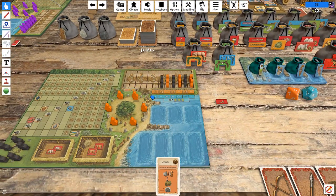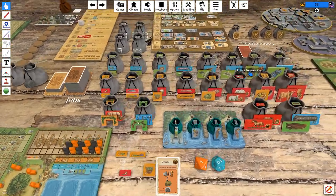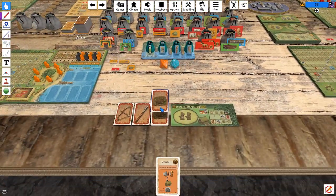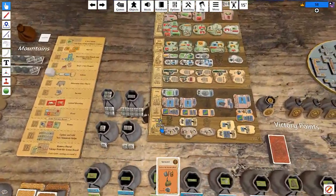Phase one, this thing. Phase two, let's get our initial harvest. Phase three, nothing happens. Phase four, we draw a weapon card — pulled a snare, which is a fine thing. And then phase five, actions.